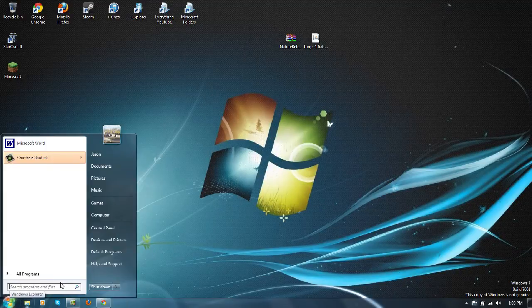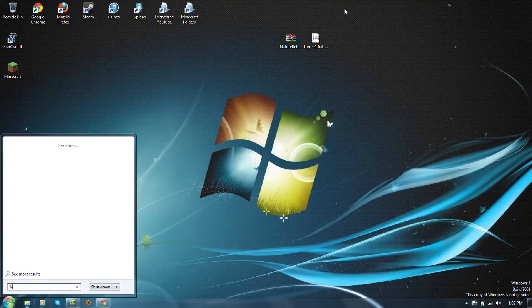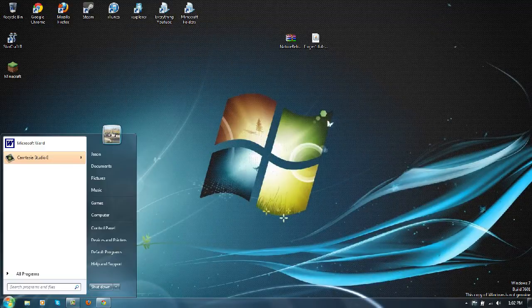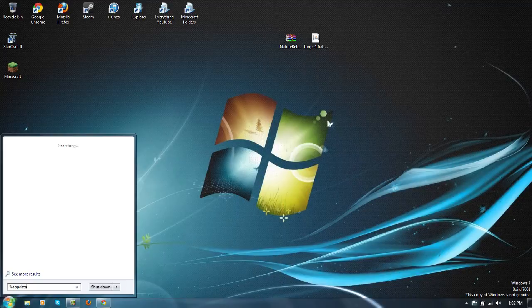Now we want to go to search programs and files — this is the search button. Type percent appdata percent and click enter. If it doesn't come up, try it again: percent appdata percent.